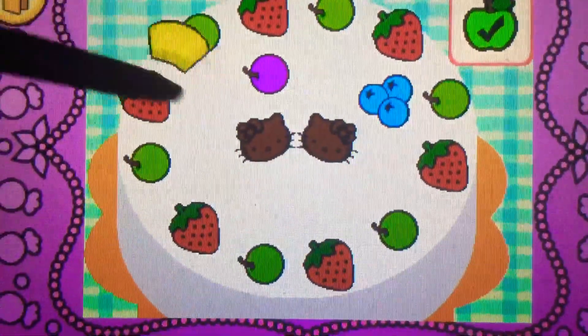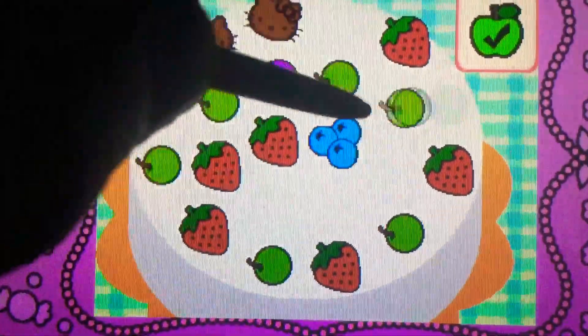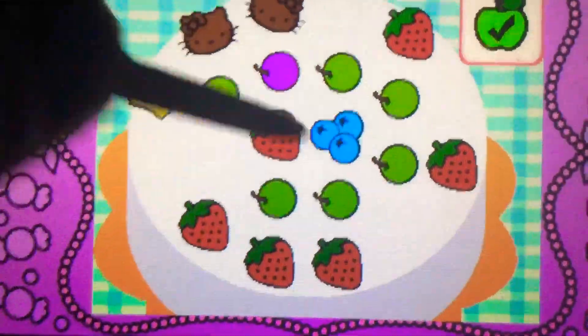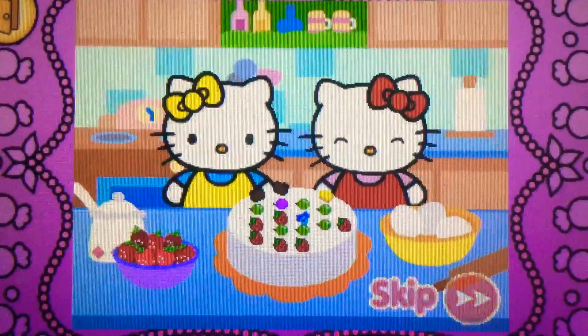It's bonus time. You can drag to rearrange the toppings. Tap the check mark when you're finished. Look! Hello Kitty's cake is beautiful.